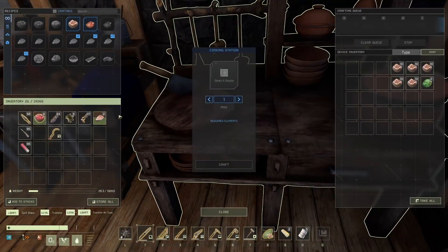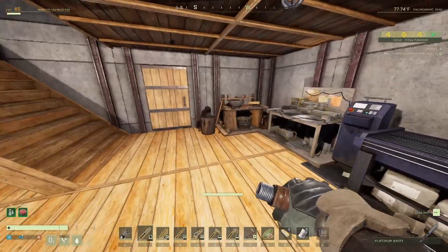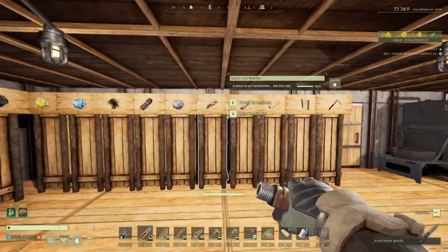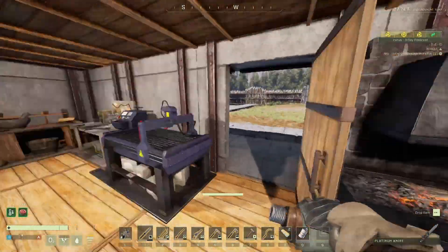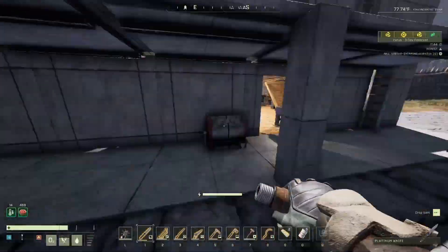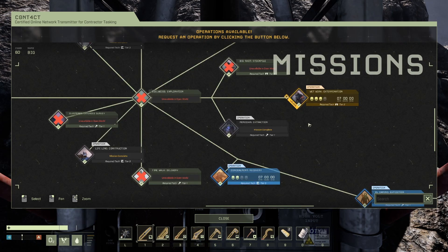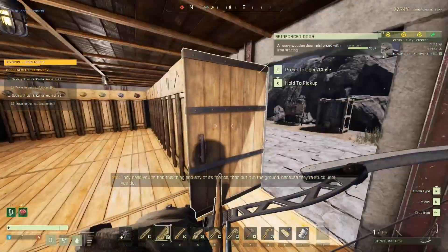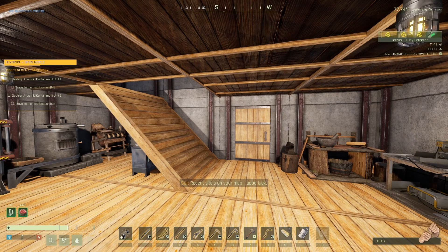Just a sec, excuse me, just doing some house chores. Okay, we will go and activate that mission right about now. Concealment Recovery — I think it has something to do with bed scorpions, you gotta kill a bunch of them. They need you to find this thing and any of its friends, then put it in the ground because they're stuck until you do. Recent sites on your map — good luck!